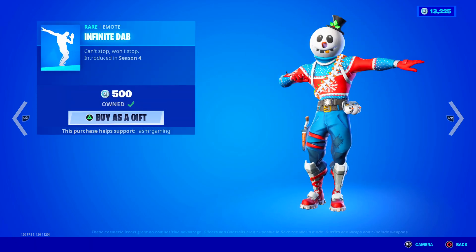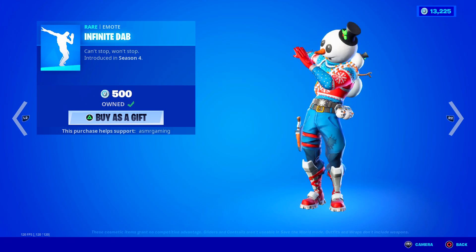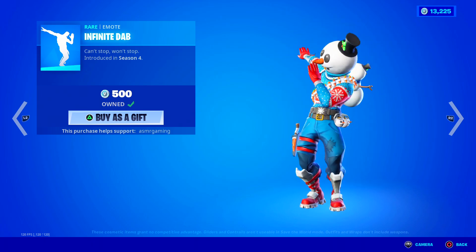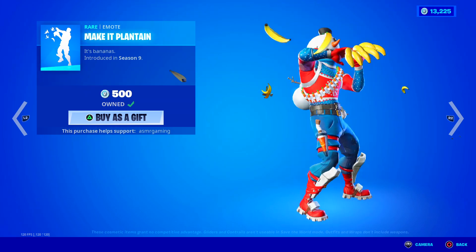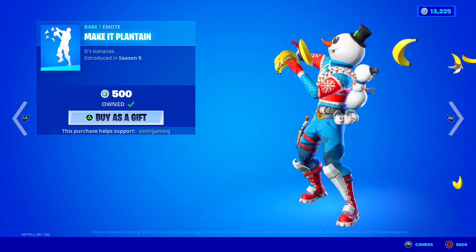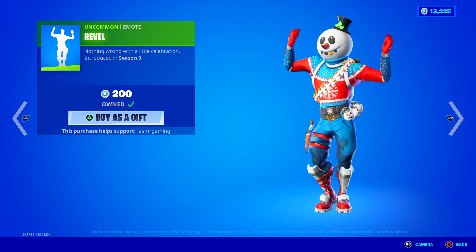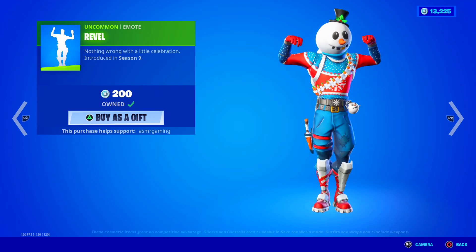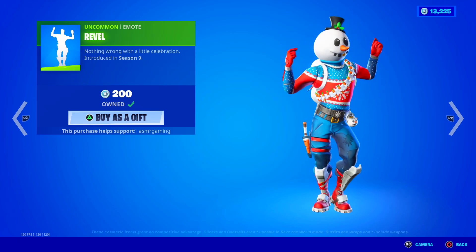Here we have Infinite Dab. This was so much fun to use back in Season 4 — I was using the skins from that season and just Infinite Dabbing on everybody over and over again. Can't stop, won't stop. Make It Plantain is also great — you just spin in a circle and bananas fly everywhere. It's bananas! Make It Plantain doesn't come back that often, so if you like this one be sure to pick it up. Great music. And Revel is back — simple but really nice. For a simple 200 V-Bucks emote, this one has good music. Very happy emote — nothing wrong with a little celebration.